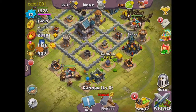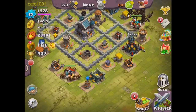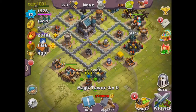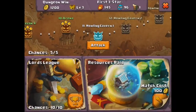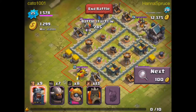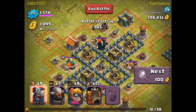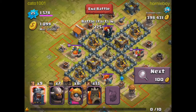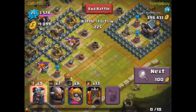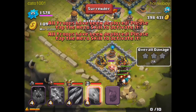I should probably upgrade some of these low-leveled things. I'm probably going to have to upgrade my Magic Tower to level 3, so let's save for that — 270,000 gold. All these bases are giving way too little gold. I would attack this one because of all the gold, but it's too well protected. I'll see if I can get some of it out of these mines.